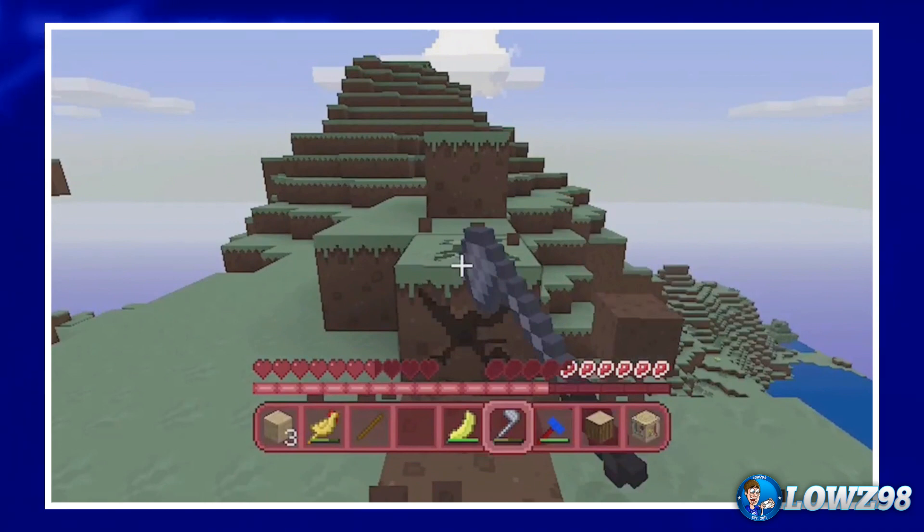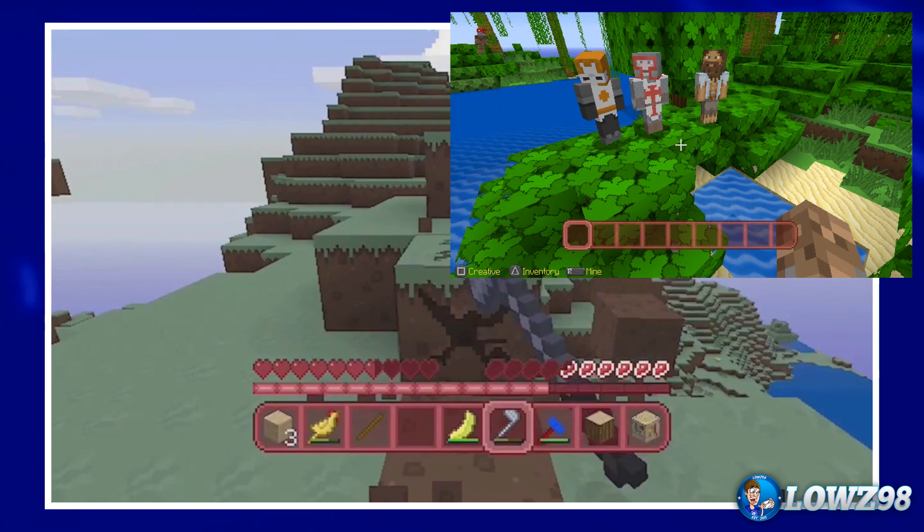And then we have this texture pack, which doesn't look the best, but this is the same texture pack that we saw in the previous screenshot of Minecraft on the Vita — I'm going to put the screenshot on screen now. It shows the texture pack on both the video and the screenshot; the only difference is that in the trailer it's in normal mode where you can see the health and hunger icons, but in the screenshot it's in creative mode.